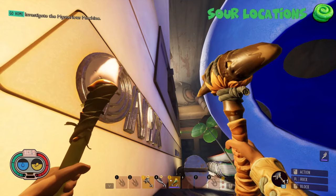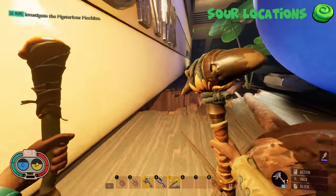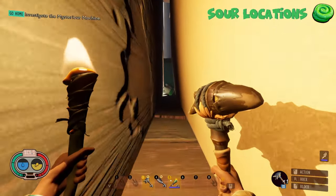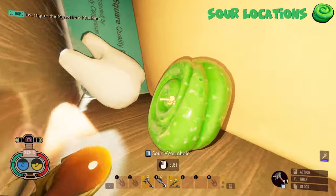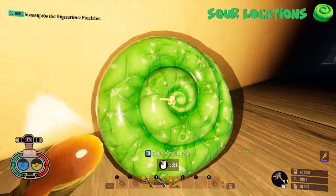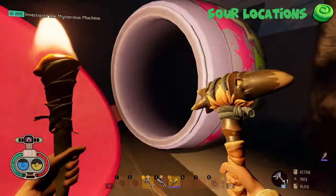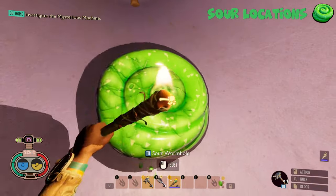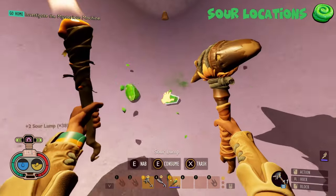Now we are back in the Brawny Boy Bin. Once again, these guys respawn every single day. The second you run into the Brawny Boy Bin, just do a quick 180 and into this corner — you're going to find a Milk Molar and a single Sour Wormhole just sitting right here. The other location for the Brawny Boy Bin is sitting right here in the Sour Wormhole Rocket Bottle. There are 2 Sour Wormholes that spawn in here, and once again, these guys respawn every single in-game day.